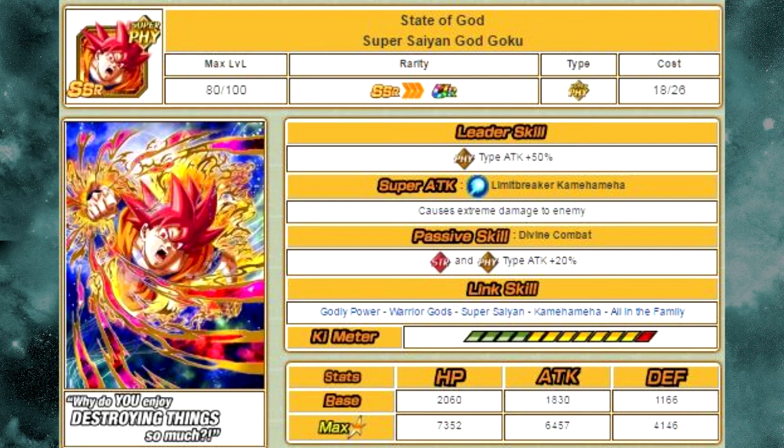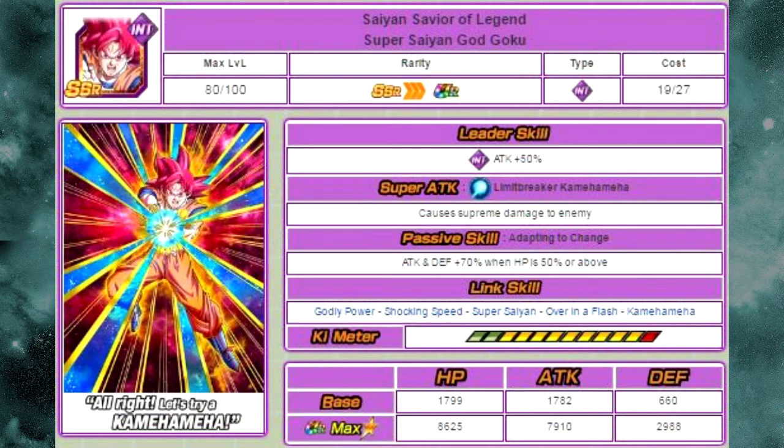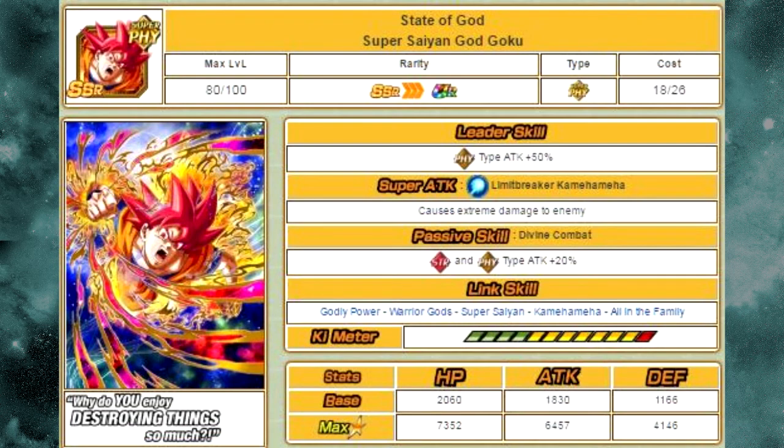If you have all three of the Super Saiyan God Goku cards — those being Absolute Realm of God, Fist from the Heavens, and Saiyan Savior of Legends Super Saiyan God Goku — it's going to be quite the grind. To Z-awaken the State of God Super Saiyan God Goku, you're going to need Elder Kais. Assuming in a perfect world you have one of these at Super Attack 10 and you want to Dokkan Awaken him, that's one Elder Kai. Then you need 9 times 3, which is 27 — meaning you need 27 Elder Kai medals.